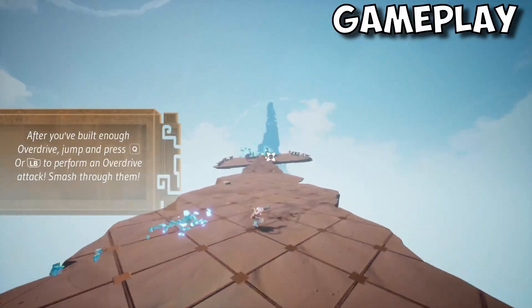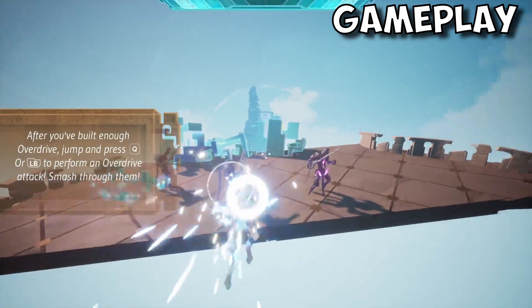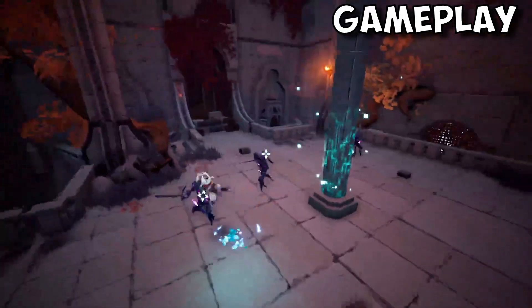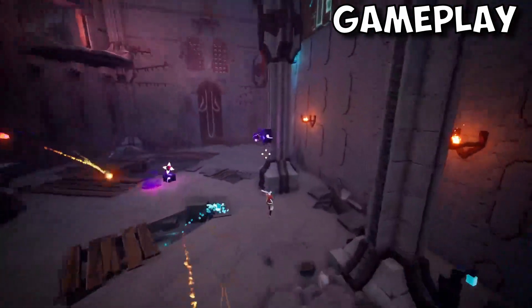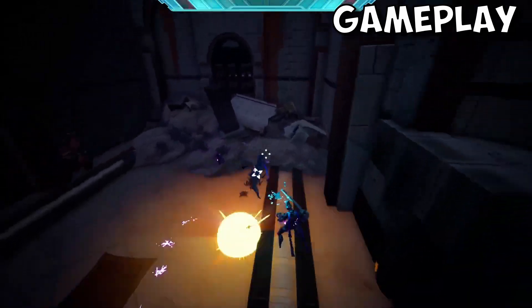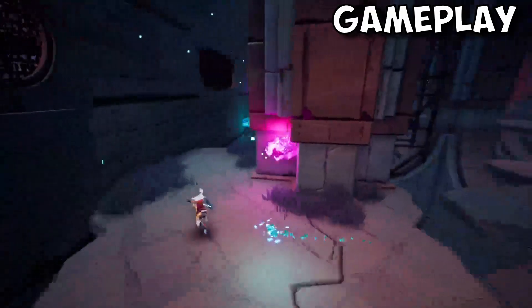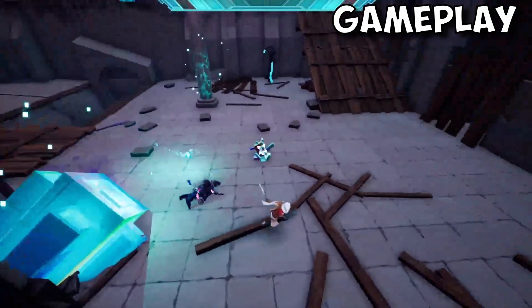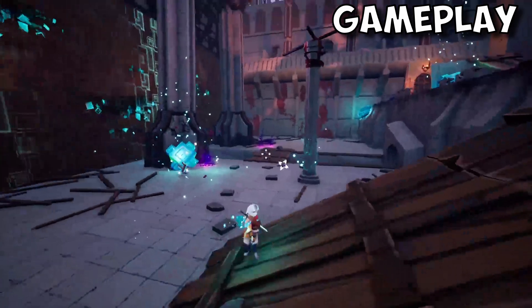When you run and jump and use boost, you gain overdrive. And when you have enough, you can use the overdrive to deliver a devastating attack. The enemies you encounter vary from standard melee weapon opponents to wall-mounted turrets that fire missile-like objects at you. Enemies are very simple and not very clever, so combat is mostly hit a few times and dodge. If you get hit, you will lose health, and if you lose it all, you will restart at the nearest checkpoint. There are objects you can activate with your claw to get some hit points back. The game seems to be a pretty standard platformer.